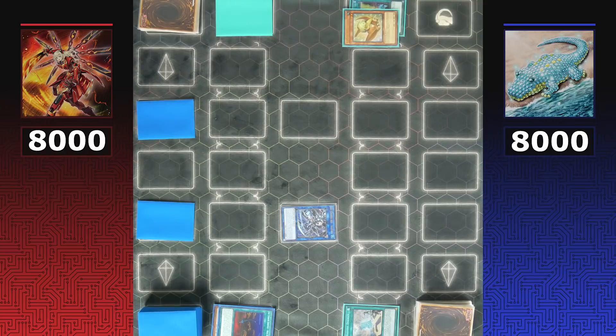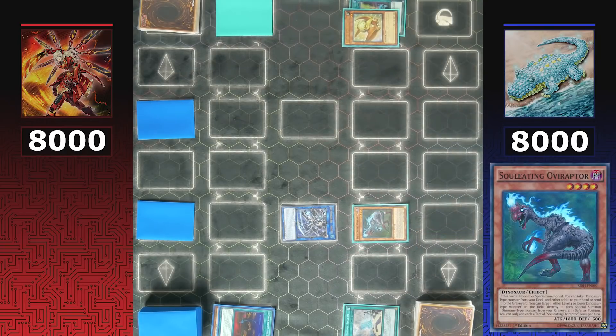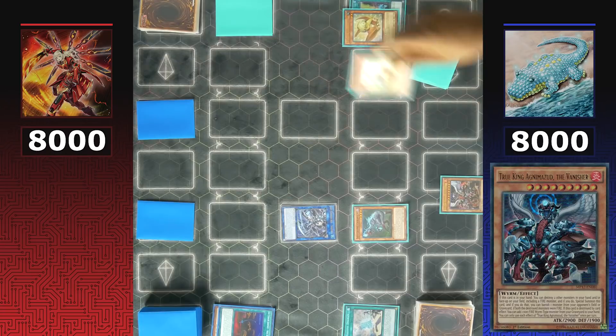Their True King of choice is Lethal Sagas, and the special summoned monster is Souleating Oviraptor. Avaraptor adds Dino Wrestler Pankratops from the deck to hand. In theory, Dinos could have destroyed Petite Tyrannodon to summon Pankratops directly, and when 'There Can Be Only One' is triggered, use Pankratops to destroy it.